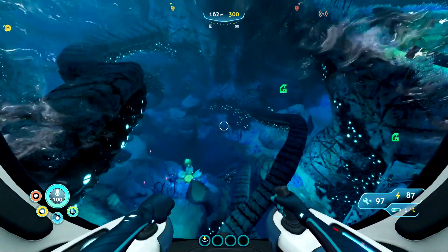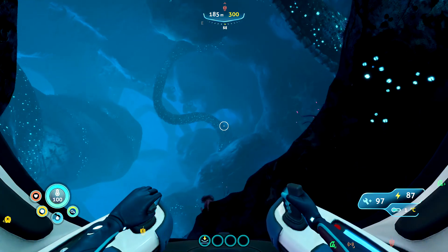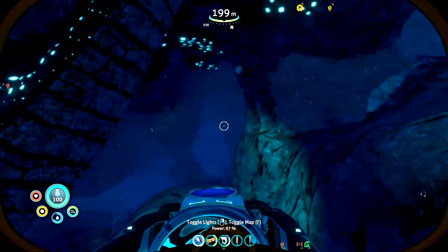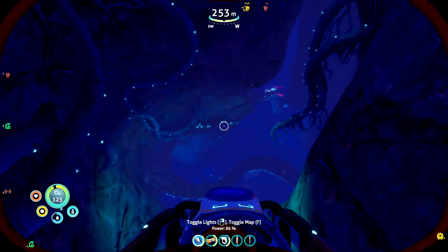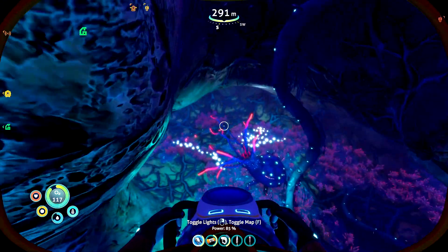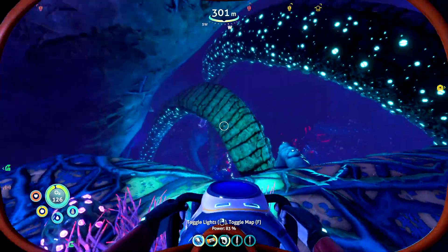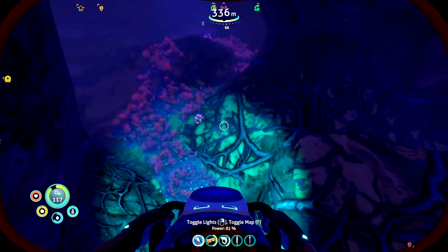Next we're looking for diamonds and gel sacks. We want to come to the bottom of the Twisty Spires biome - the biome with all the large glittering tubes. Right at the bottom is a massive crevice. Come down here with a sea glide and a rebreather. There are oxygen plants you can use, but be careful - it's quite a scary place. There are red plants with tentacle hands that can grab and poison you, which you have to cut away or they'll kill you. You can also find sea truck upgrades in here.